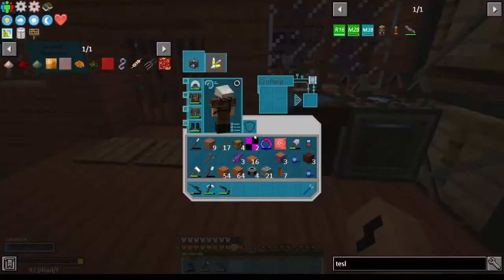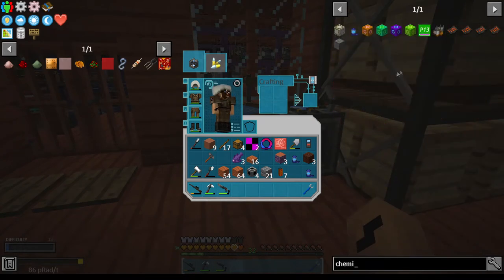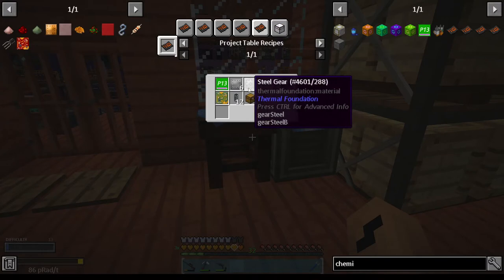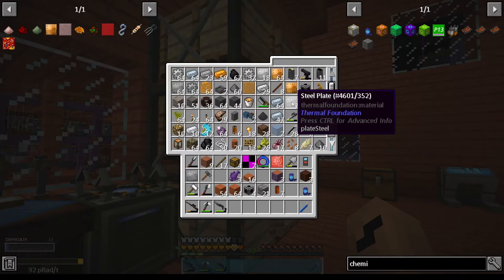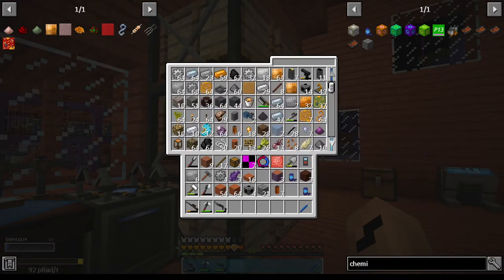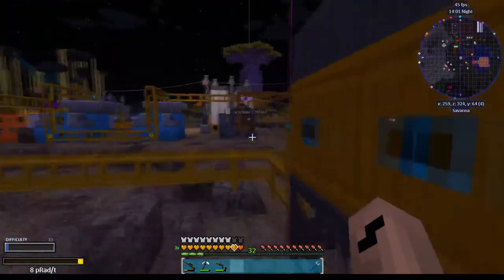Now let's see — we need a chem plant to get this one. We go here and do a chemical plant. I need six steel, four gears, six plates, six of these and four of these and one of these. And I forgot my pipe stuff over here.